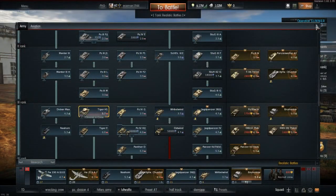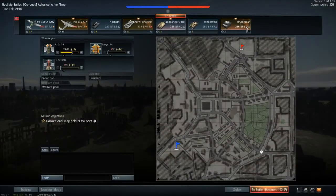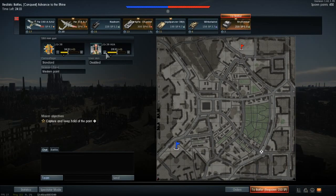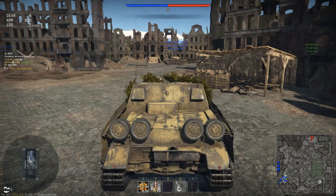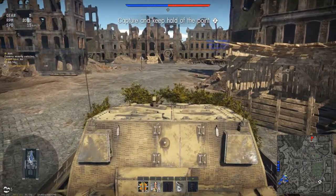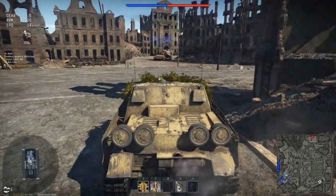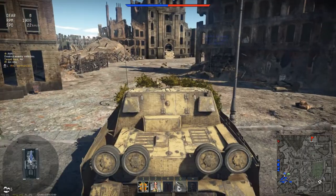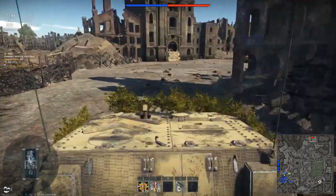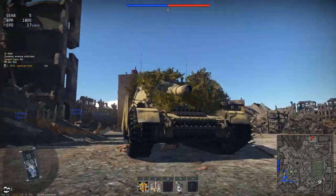I guess we'll jump right into the gameplay. Alright, so here we are in Advance to the Rhine. Just going to lower my ammo amount — that's probably good, I'd only want two gone. For this one I'm thinking of kind of just going over to the garden area, maybe the bush area. Try to stay with the main pack because this isn't a rather quick reload and I'd kind of need cover for the sides of this tank because it is rather weak.